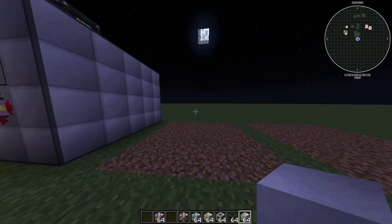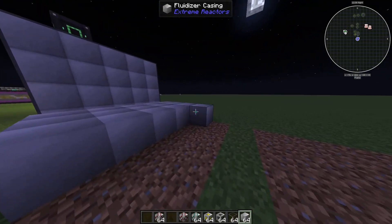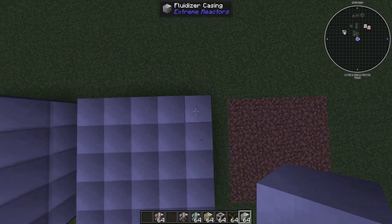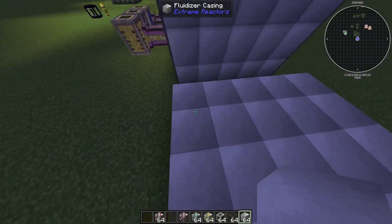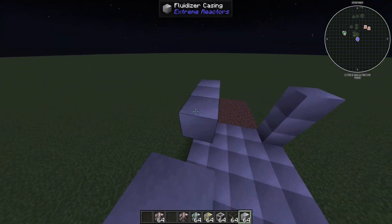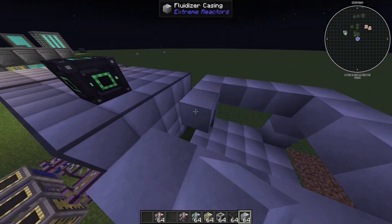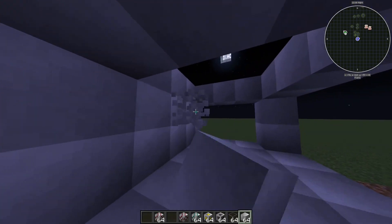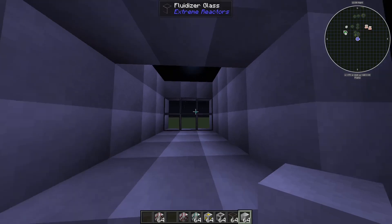To get started, use the fluid casings to build a 5x5 platform just like I did with the reactor in the last video. If you don't know how that works, there will be a link to that video in the description. Besides that, build four blocks up from the platform's corners, connect them all together, and fill up some of the walls with either glass or the fluidizing casings.